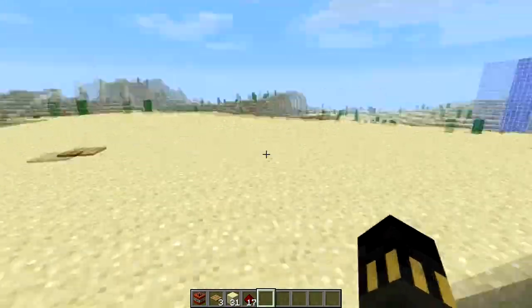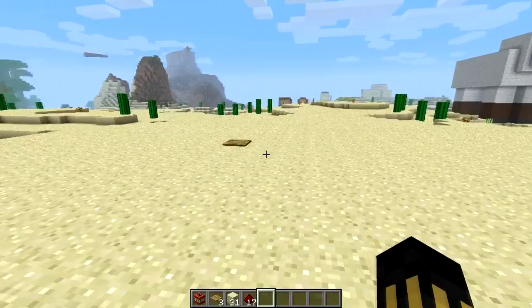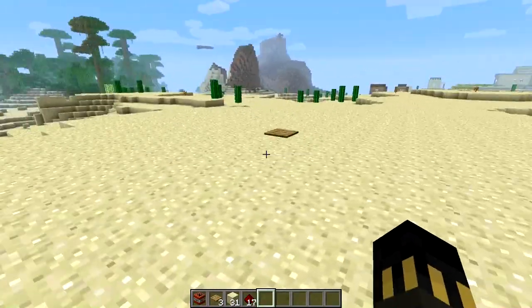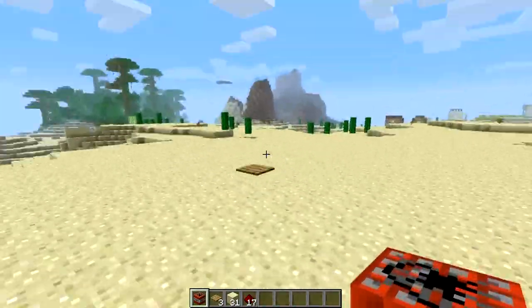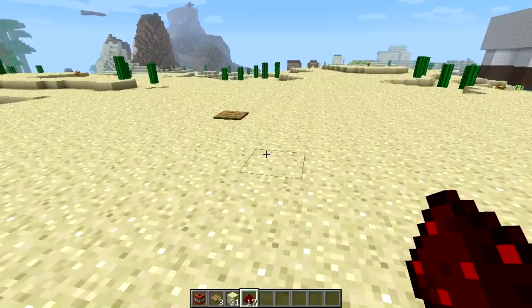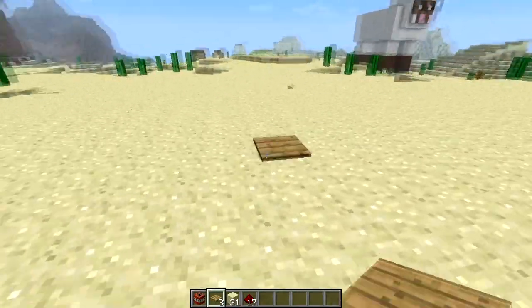Hey, this is Chris. I'm just doing a quick tutorial today to show a friend how to make a very easy and very simple trap. It's not very resource heavy. The only resource heavy thing about it is the TNT. Everything else you need is just a wooden pressure plate, sand and redstone. It's very simple and it's very effective.